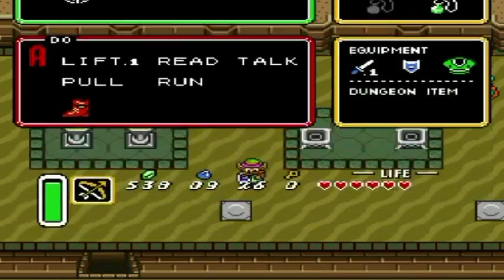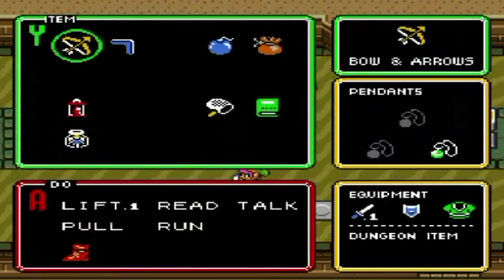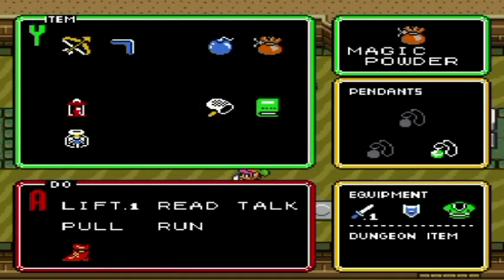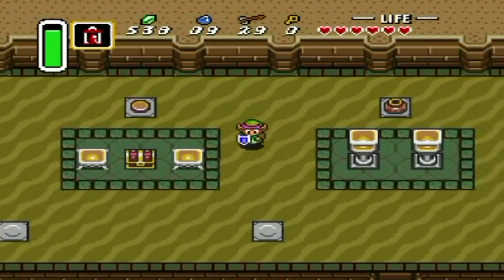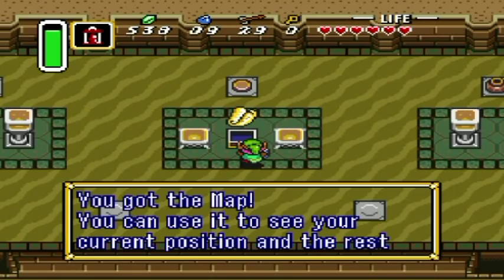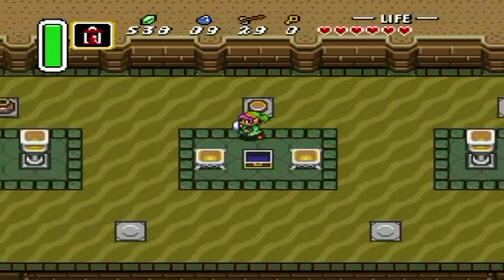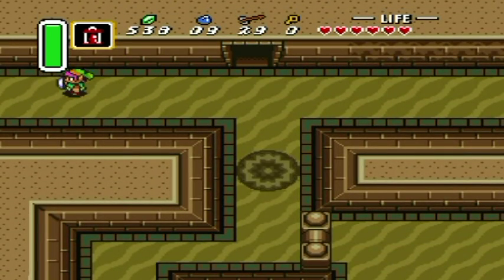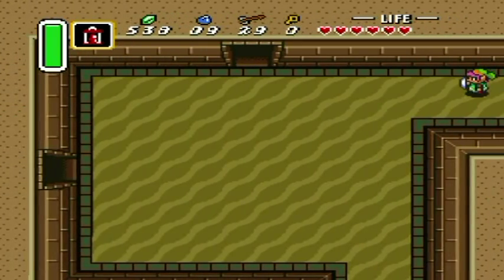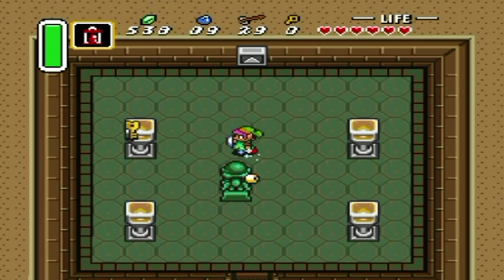Now I'm going to get my lantern. I came in here first because it gives you the dungeon map. I forgot where I'd like to go first for maximum efficiency, just like I did in the first dungeon, so let's just wander around here and play around with these things.